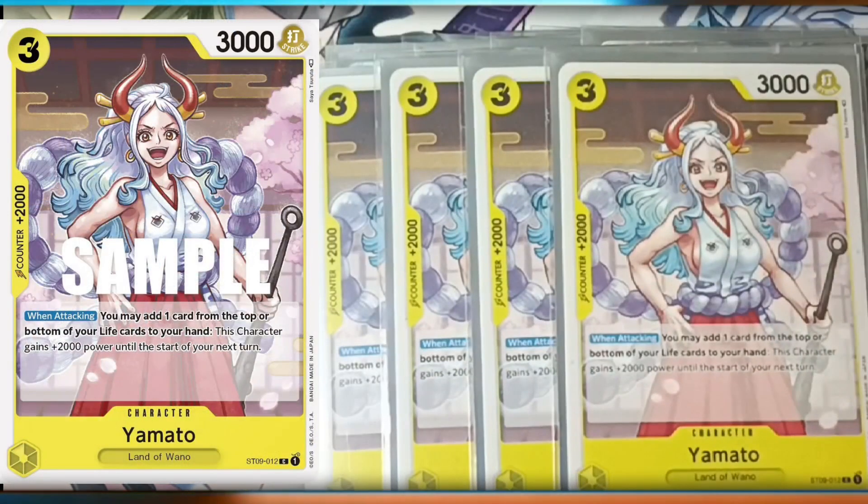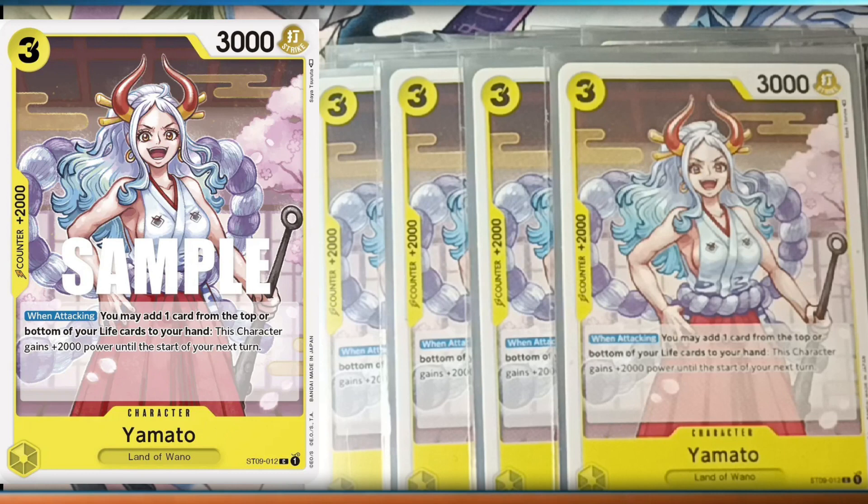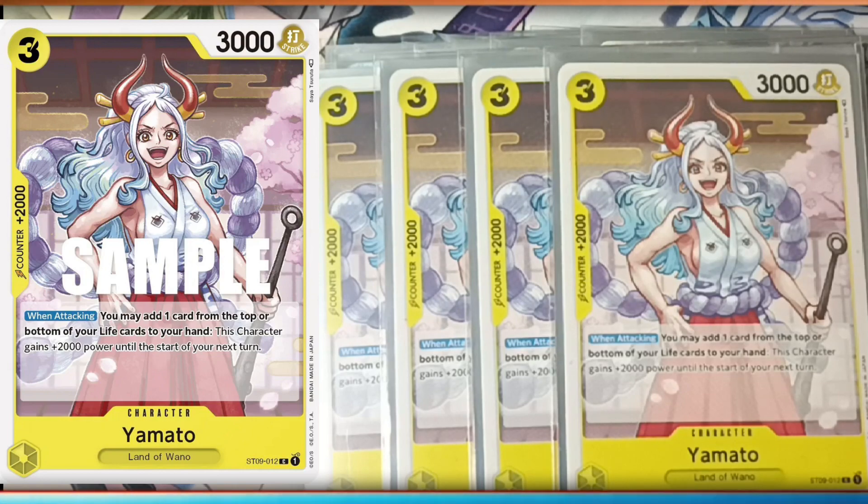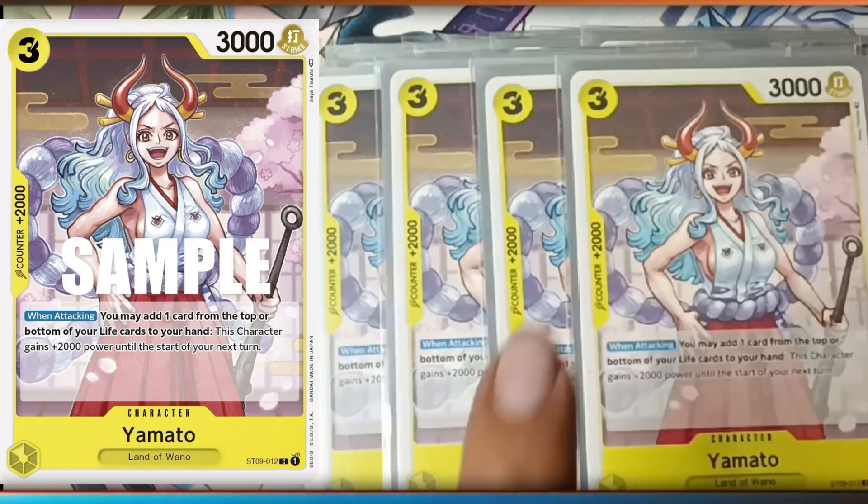And speaking of Yamato, the four-cost Yamato: when attacking, you may add one card from the top or bottom of your life cards to your hand, and then she gains plus 2,000 power until the start of your next turn — which is okay, but you're not ever using her for the effect. You want her for the 2k counter.